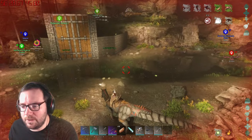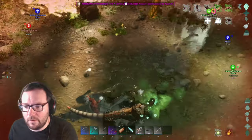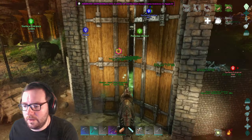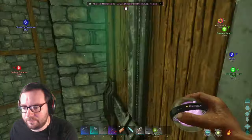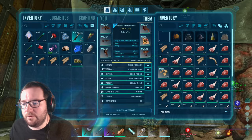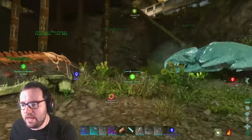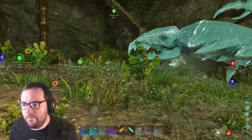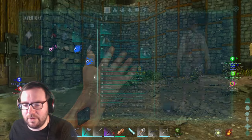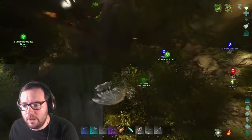Maybe next episode we'll go on our next surface adventure. And then maybe next episode we'll go on our next surface adventure. 1175 — that's way better. So yeah, this is the Antrodemus — a really cool looking dinosaur, if I do say so myself. We've got a couple more levels — let's level that up. I think it's time we go pick up that Megalosaurus. And maybe we might bring Zazu just in case we find something a little higher level. Where's the Rock Drake? The Megalosaurus just tamed — awesome.